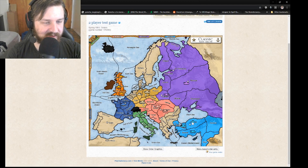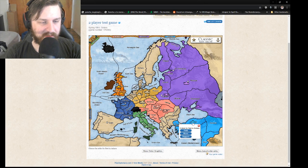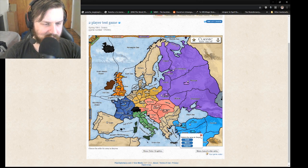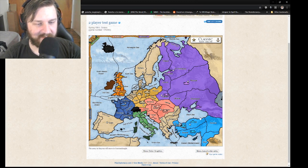I am playing as Turkey right now. I can click this naval unit and move him to the Black Sea — just like that, he now has orders to move to the Black Sea. I can take this tank unit and move him to Bulgaria, and move this other tank unit up to Constantinople. If you go to Show Order Graphics down here, it then shows you all the different moves that your units have made.